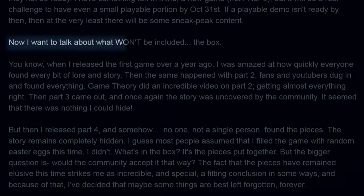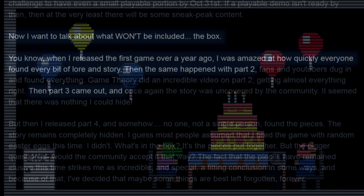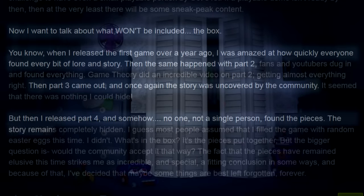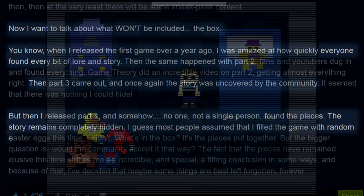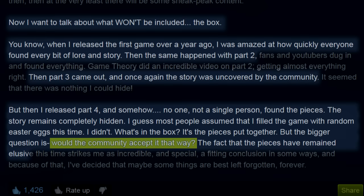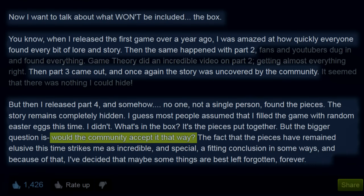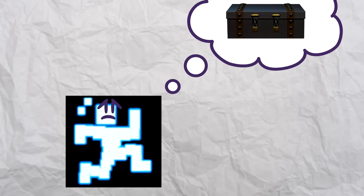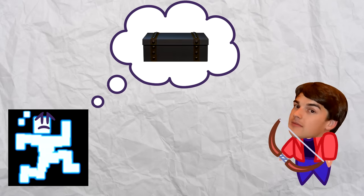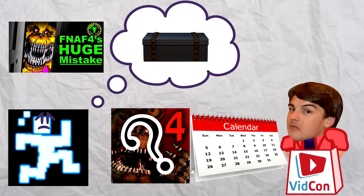Quote again: 'Now, I want to talk about what won't be included. The box. When I released the first game over a year ago, I was amazed at how quickly everyone found every bit of lore and story. Then the same happened with part two. Then part three came out, and once again, the story was uncovered by the community. But then I released part four, and somehow, not a single person found the pieces. The story remains completely hidden. I guess most people assume that I filled the game with random Easter eggs this time. I didn't. What's in the box? It's the pieces put together. But the bigger question is, would the community accept it that way? The fact that the pieces have remained elusive this time strikes me as incredible and special. A fitting conclusion in some ways, and because of that, I've decided that maybe some things are best left forgotten forever.' End quote. So clearly, in the month after the release of the game, disappointed that the mysteries were staying hidden, Scott had already changed his mind about what he wanted to do with this box. And Scott, my man — he didn't even give me a shot at this one. You change your mind about a game's fundamental mystery in a month? In that amount of time, all I could do was release a rushed-out, retrofitted prediction theory, because I was stuck in cons season when the game was released. Give a theorist some slack, man!